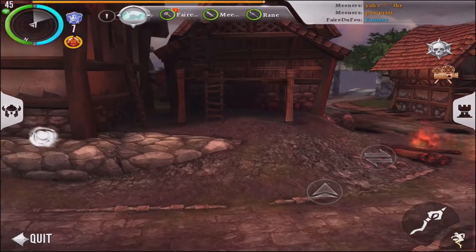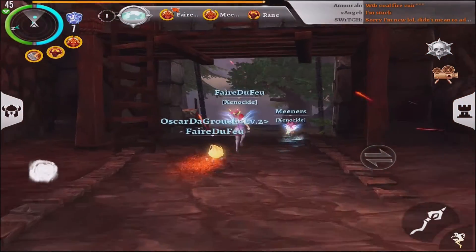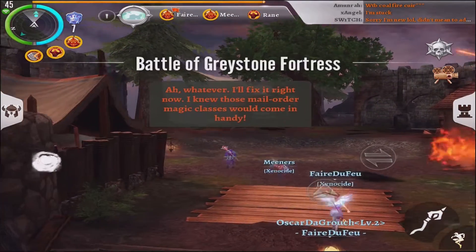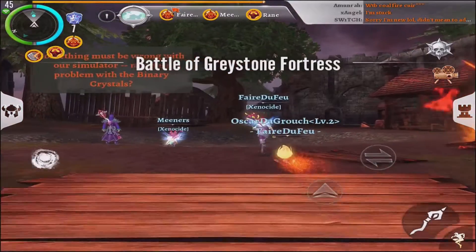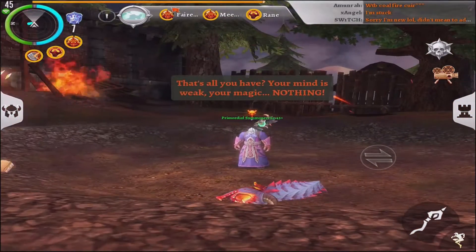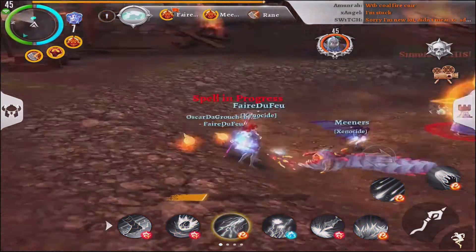Boss number two, strategy. The boss will stay in the center and will cast a lightning wall that spins around him throughout the fight. Avoid it if you can, but it doesn't hurt too bad if you do get hit. The boss will also summon a phantom throughout the fight and become invulnerable in that time.